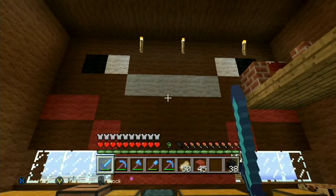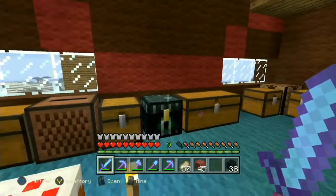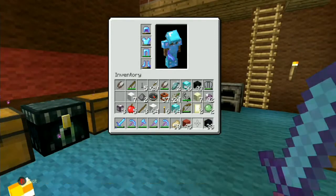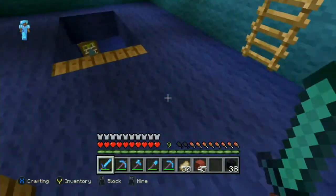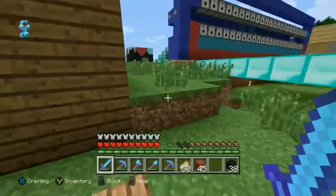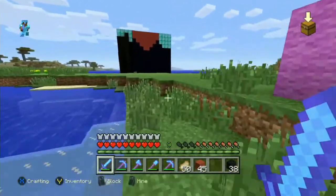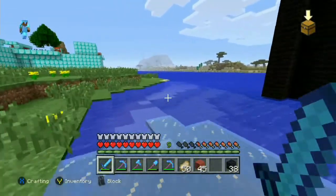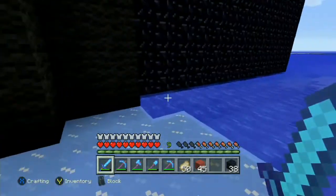Hello everybody and welcome back to Michael's Diamond World. Today in this episode we are going to be finishing the enchanting room — all we gotta do is finish the roof and the floor. Also, the last episode was episode 90, so we have to get ready for episode 100, which is coming up in a few episodes, and we're going to do a special episode for that.